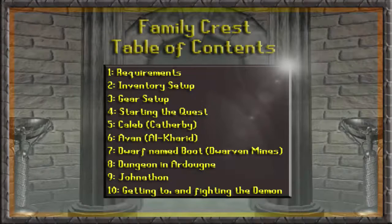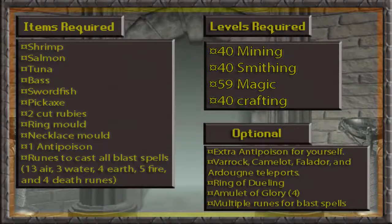Here's a table of contents, so if you need help with a specific part just click on that section. For the requirements you need 40 mining, 40 smithing, 59 magic, and 40 crafting. You can boost the magic. Items you'll need are cooked shrimp, salmon, tuna, bass, swordfish, as well as a pickaxe, a ring mold, a necklace mold, one anti-poison, and runes to cast the blast spells: 13 air, 3 water, 4 earth, 5 fire, and 4 death runes. I got all this at the grand exchange so it shouldn't be too hard to get.